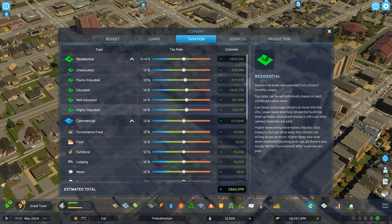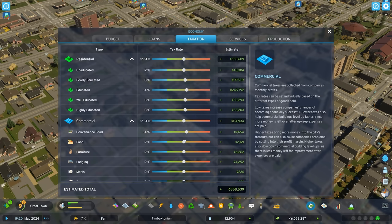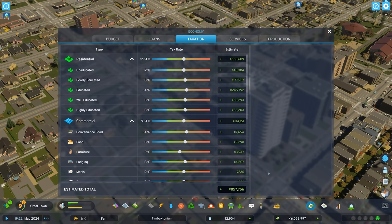In your economy window, you can raise or lower taxes for each zone type, or you can be more granular by adjusting taxes based on your citizen's education level or on the sale of specific goods and services.